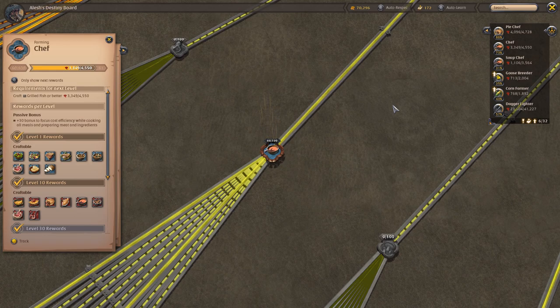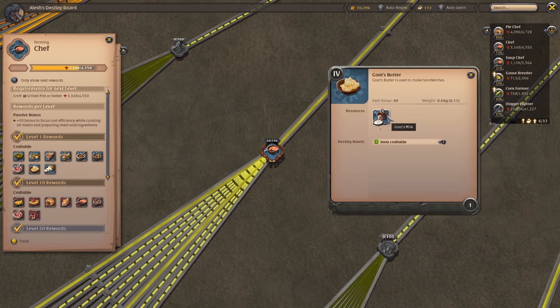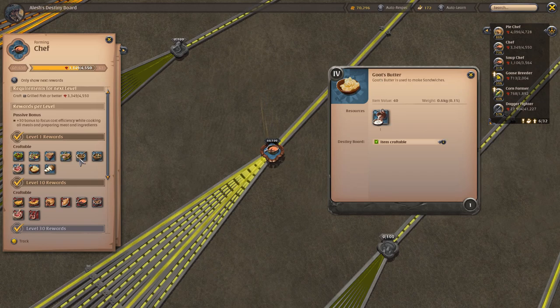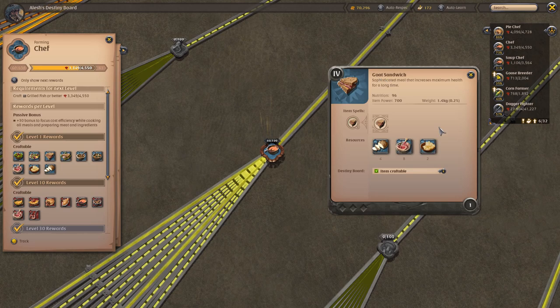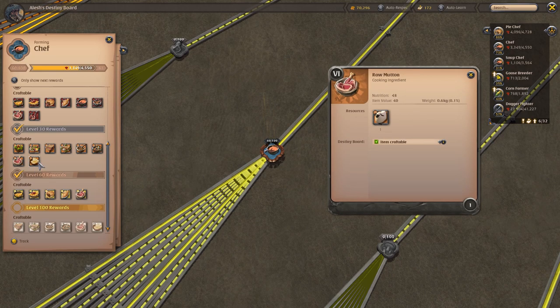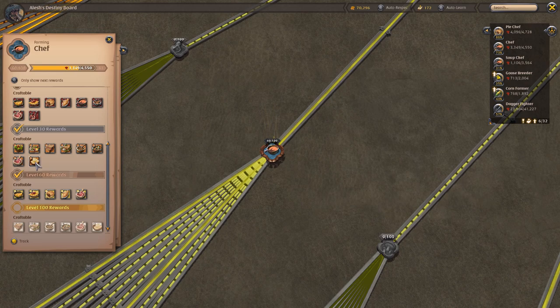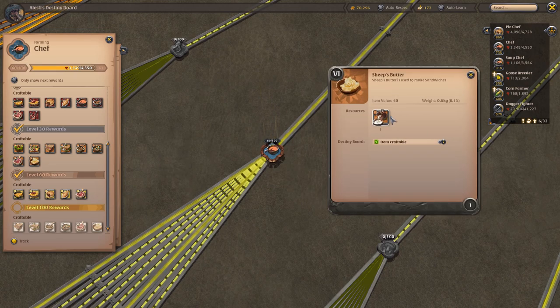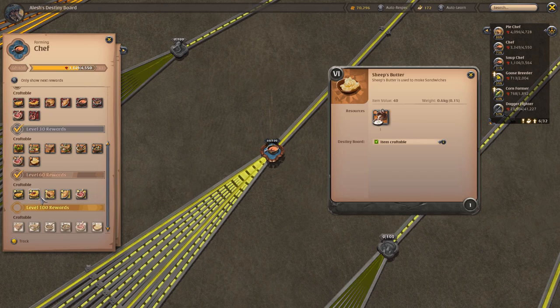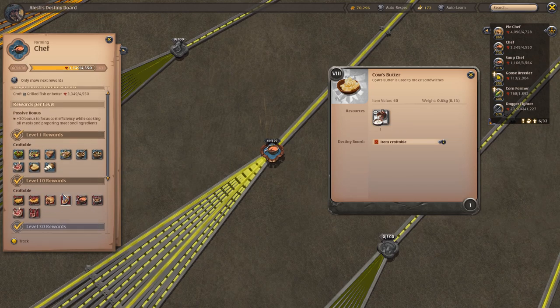For example, for a goat — if you feed a fully grown goat, it will start producing goat milk. That goat's milk can be used to make goat's butter, and that butter can be used to craft something like a goat sandwich. That's how the ingredient chain works. As you level up, you can start doing other ingredients such as sheep's butter — when you raise sheep you can feed the grown sheep and they'll produce sheep milk — as well as cow's butter from cow's milk, and so on.